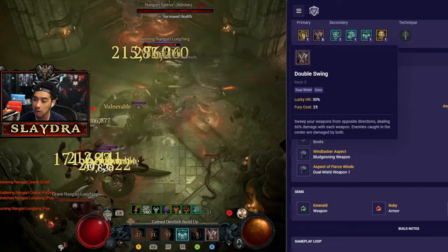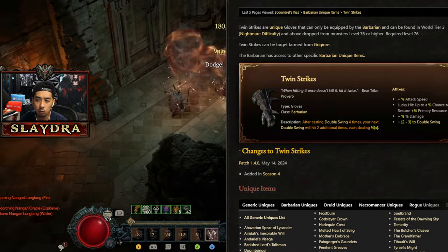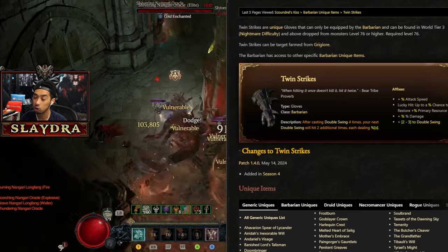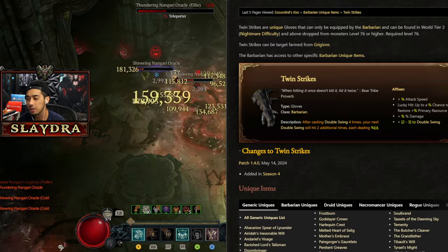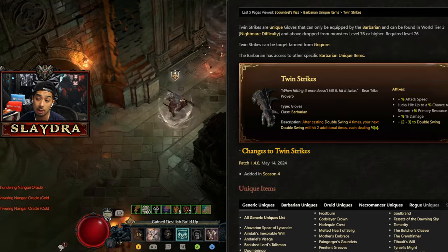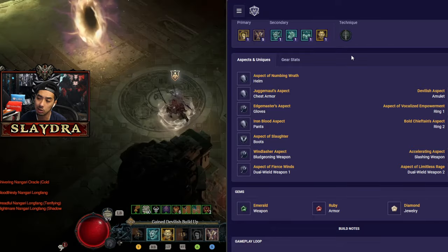Dust Devils are the main source of damage, though double swing can also deal a good amount of damage. There's a brand new pair of unique gloves called Twin Strikes, which give you ranks to double swing, as well as a special unique ability — after casting double swing a set number of times, you get additional double swings that deal bonus damage. Unfortunately, these gloves don't roll with crit, which is a huge part of what makes gloves good, and you can't add more tempering to them since they're uniques. So they don't really need to be in the build, but they are an option.